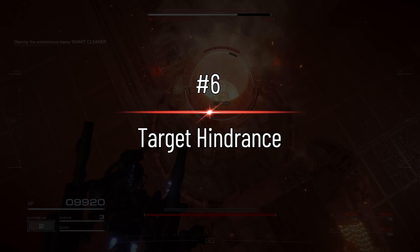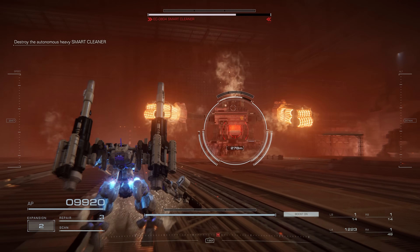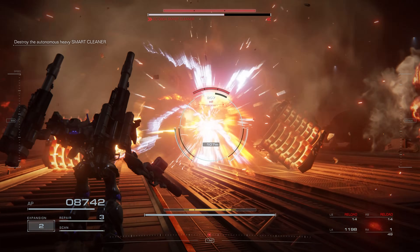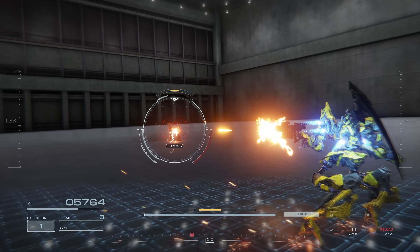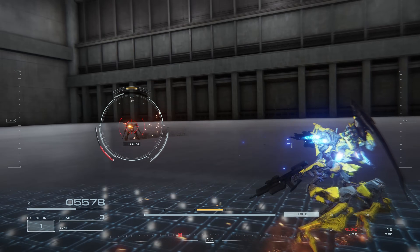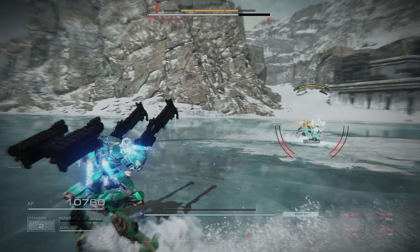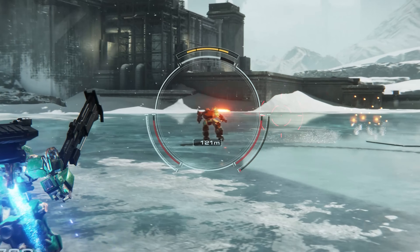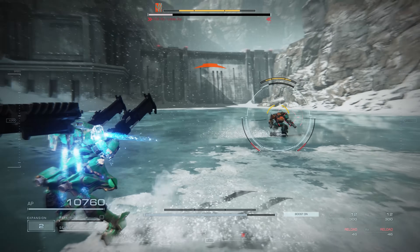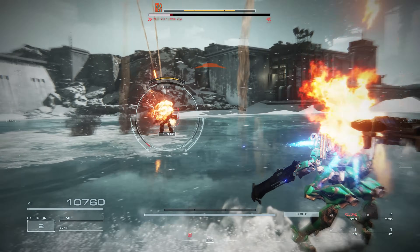Target assist can be great — it gives you unparalleled focus on single enemies and makes it way easier to focus on dodging and flying, but it's actually not the optimal way to play. When you toggle on target assist, your tracking strength is compromised and less of your shots will find their mark. You might have noticed how much more your reticle lags behind when locked on this way. But how much is your tracking strength compromised? Let's try to figure it out.